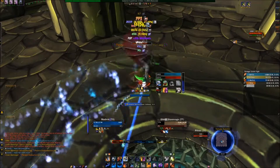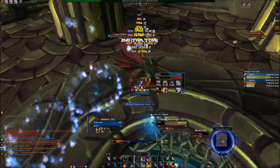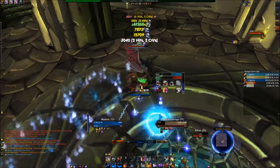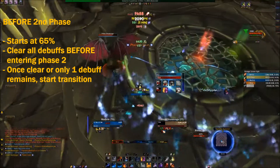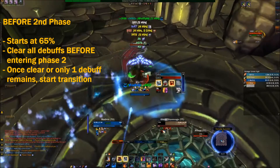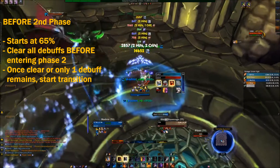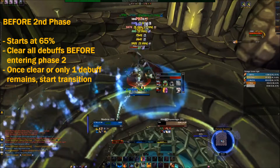The rest of the fight is just chasing around in a circle — that's basically the main gist of the entire first phase. The second phase happens when you bring Illidan down to 65%. At that point you have to deal with all the Parasitic debuffs you have on you to make sure you don't make the second phase harder.